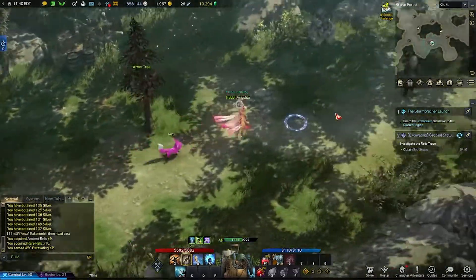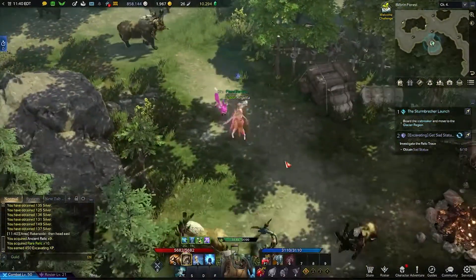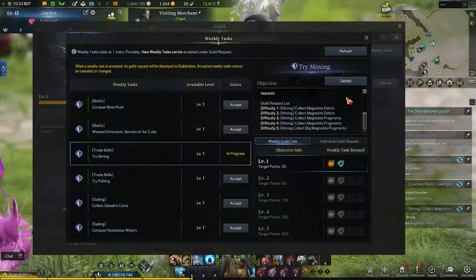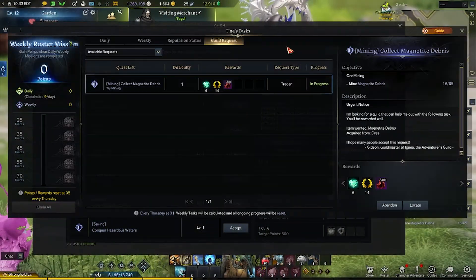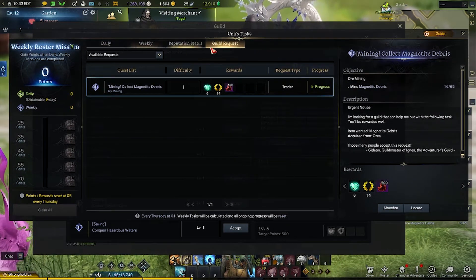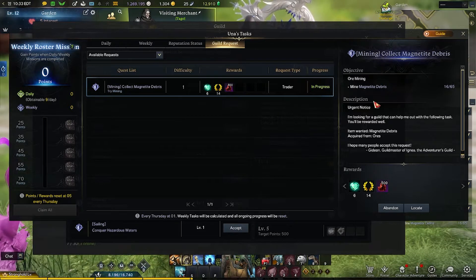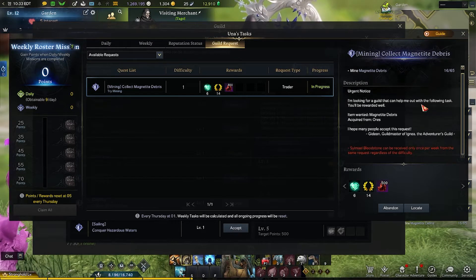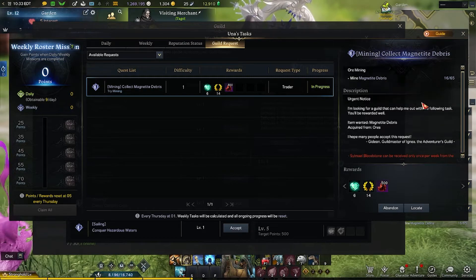Once you complete them, you will click on the ongoing task bar and complete the quest, and then you can accept them again. To accept your weekly task, go underneath the unit task menu — which is your unit dailies — and you'll see the guild request. Go underneath that bar and you'll see your guild's request, then accept it. Please note that in order to contribute to your guild's weekly task, you must have those accepted; if they are not accepted, they will not count towards guild progression.